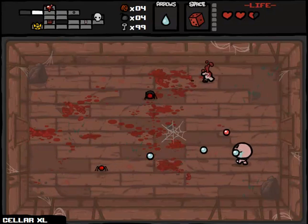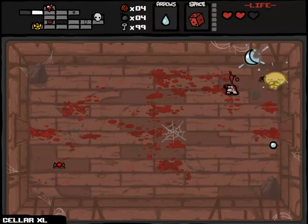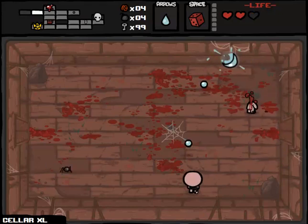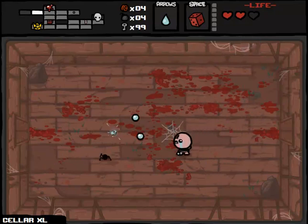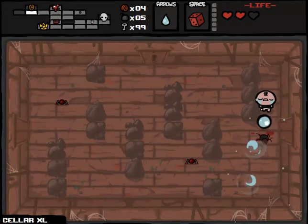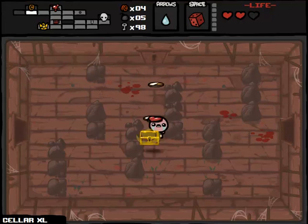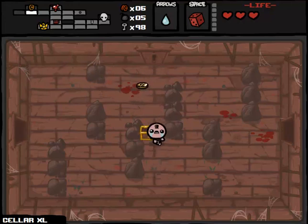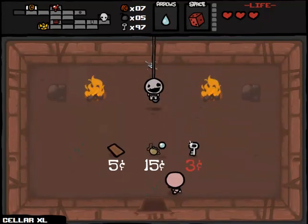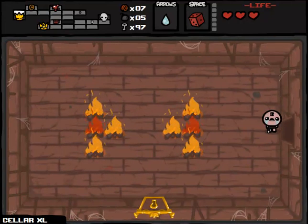We're worse than base Isaac in the sense that we now have just base Isaac plus speed down. We're not getting a whole lot of red hearts, which is unfortunate. If only that pill had been a health up at the start - that would have been beautiful. Here's our shop. The problem is there are so many possible locations for a secret room. But with 99 keys we might as well at least go in and get a little bit of extra money and health. So Guppy's Tail is doing something for us. I would love to buy the coin purse - maybe we'll get lucky.